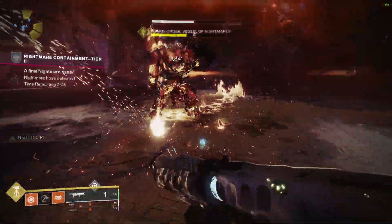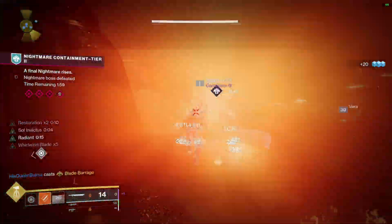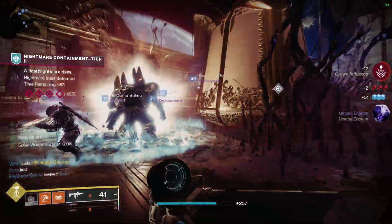Every now and then I might throw down a grenade to scorch an enemy. Right here you can see I was throwing a hammer at the boss to proc that Radiant perk — you can see that on the left side of the screen there counting down. We do have restoration as well because we threw down our barricade.